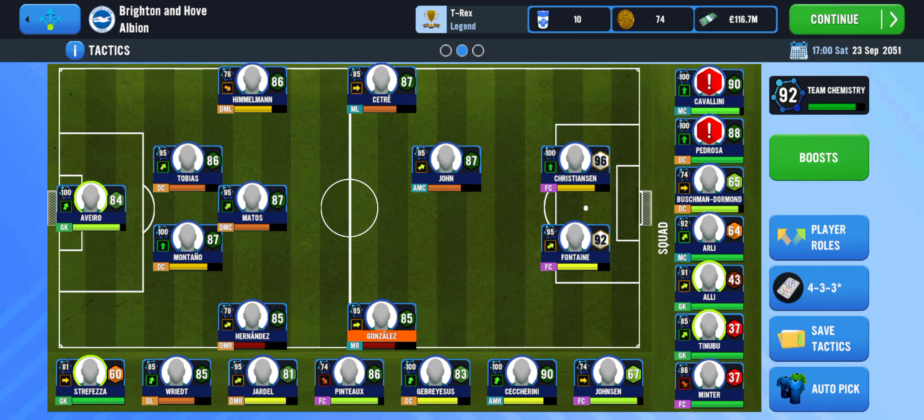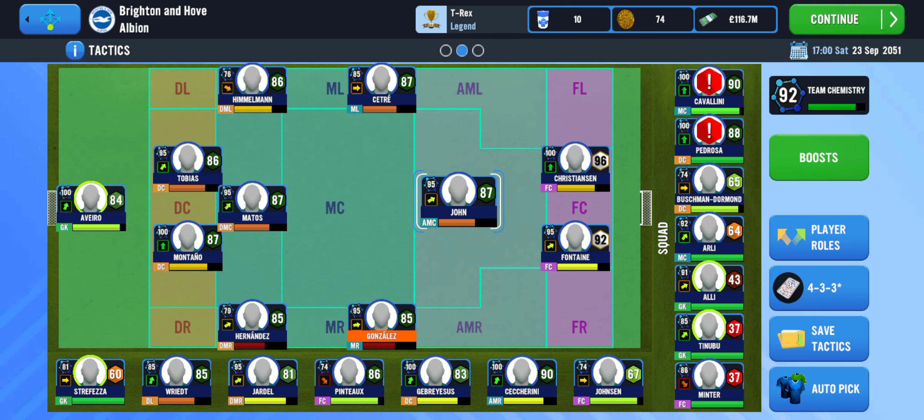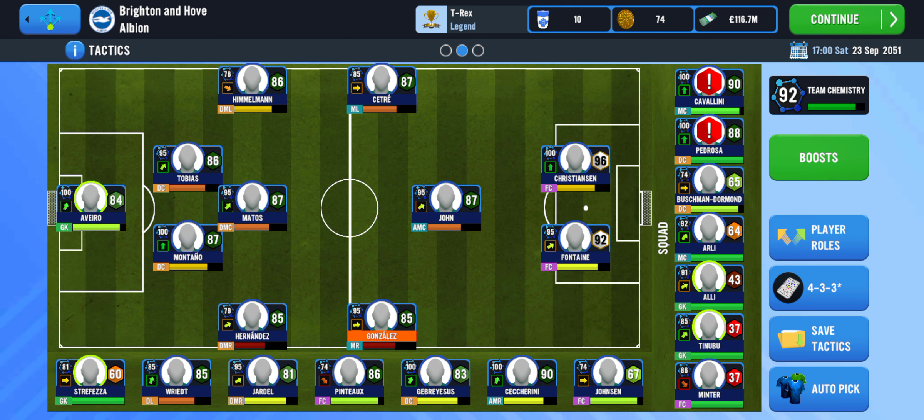Along the line, if one of the strikers gets tired, you can swap them — that's one of the benefits of buying players who can play different wings when needed. This formation is both very offensive and defensive at the same time. I'll try out other variations and let you guys know later. Drop any questions in the comment section, like the video, subscribe if you haven't, and I'll see you in my next video — thanks!